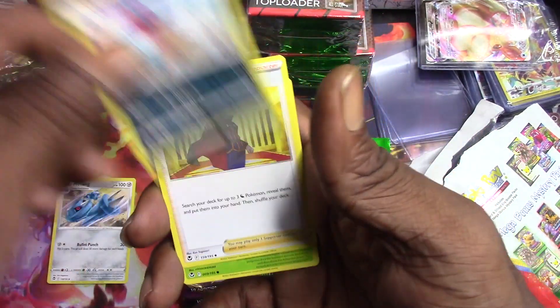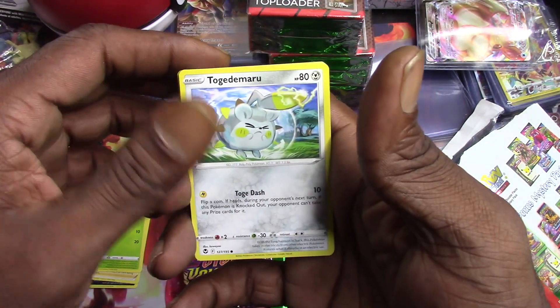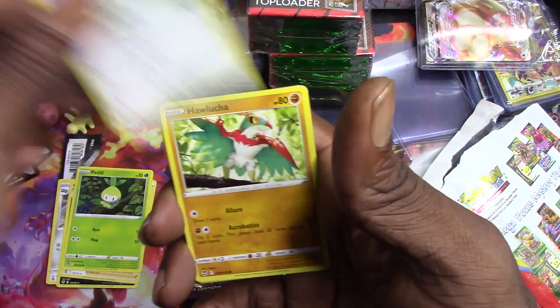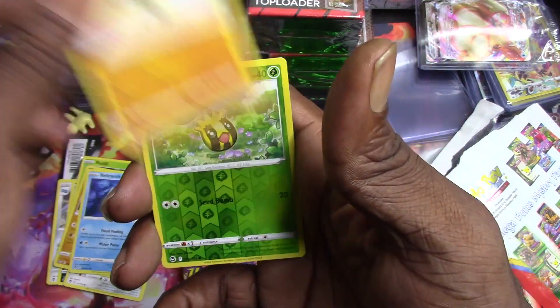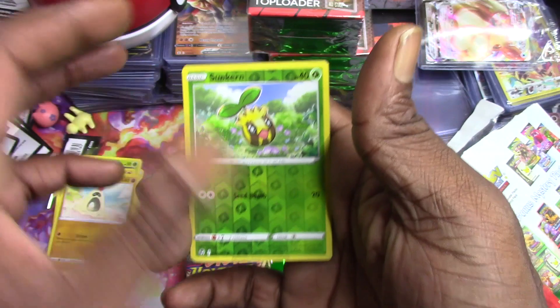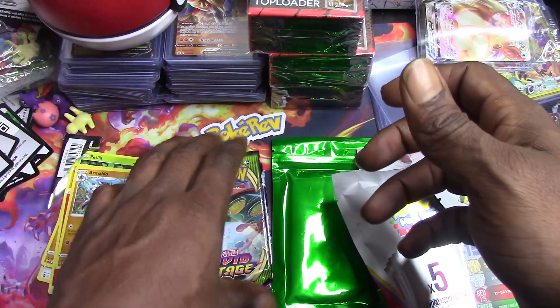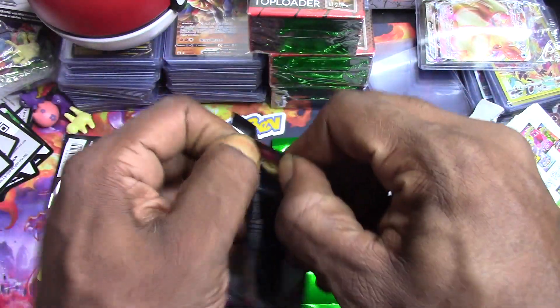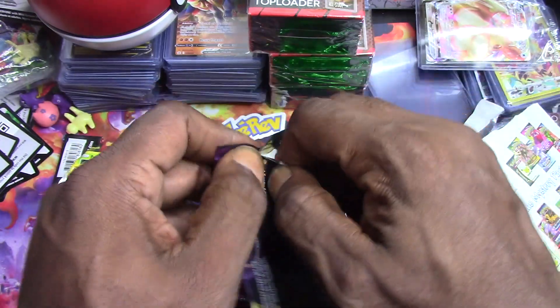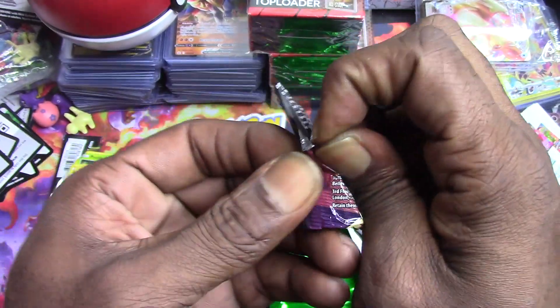We got Metagross, Toxapex, Lance, Petilil, Togedemaru, Hawlucha, Relicanth, Sandygast, Sunscreen reverse holo, and Armaldo. On to Vivid Voltage - let's see what we can get in here.